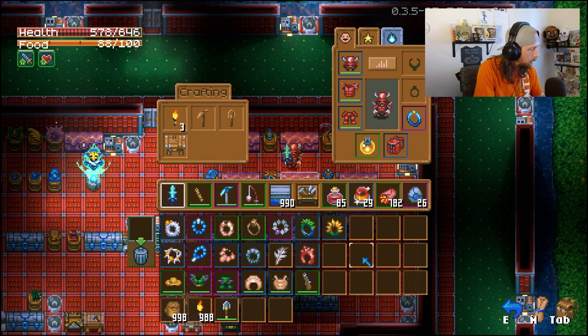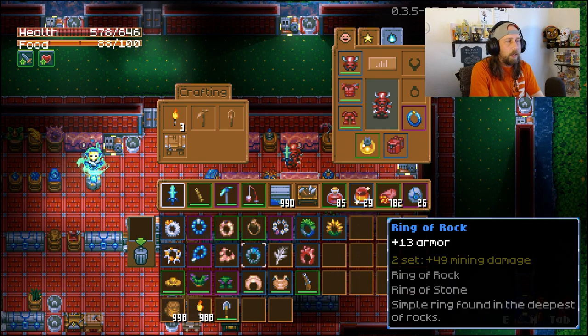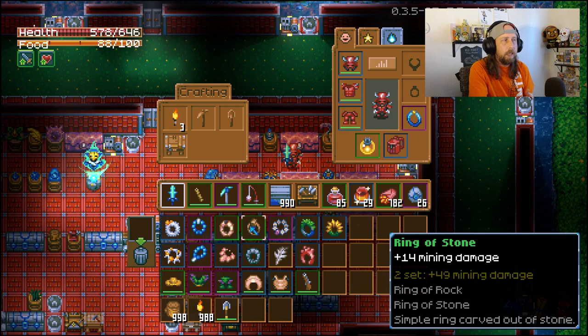At number 16 we're starting off with the Ring of Stone and the Ring of Rock. Early on you can get the Ring of Stone from the Dirt Biome walls and the Ring of Rock from the Forgotten Ruins walls. They're not too special, but early on you're doing a lot of mining. Together they give you plus 49 mining damage on top of plus 14, so 63 mining damage total — super useful early on and you'll likely come across them while mining.